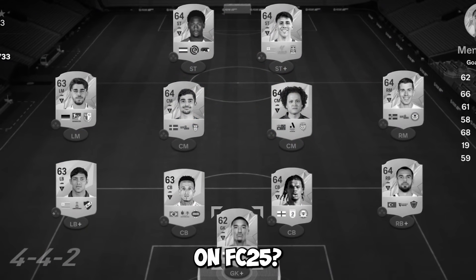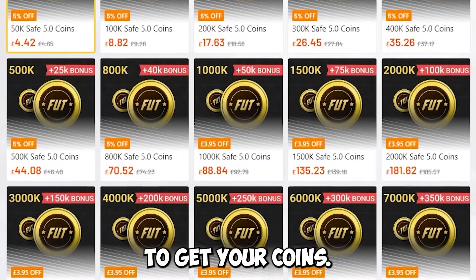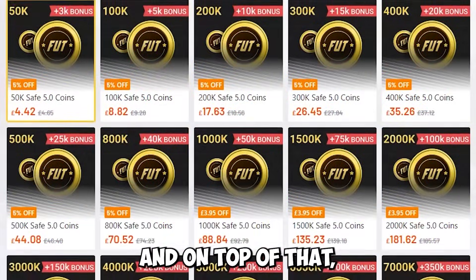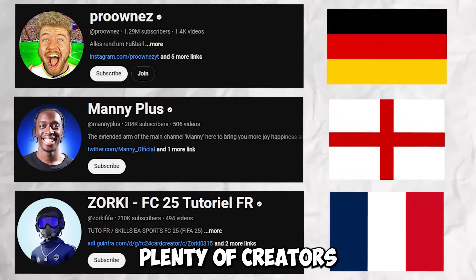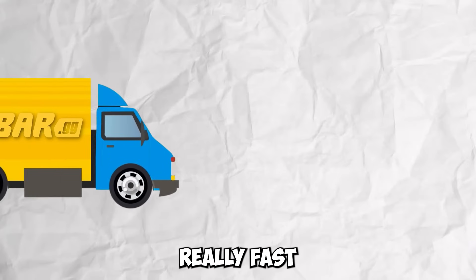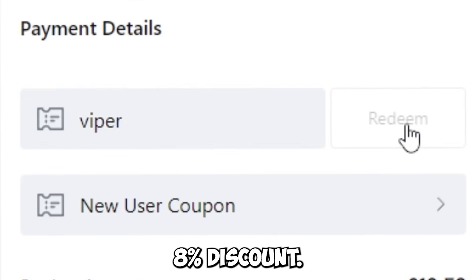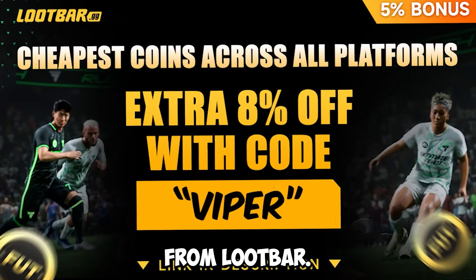Are you tired of having a terrible team on FC25? Well, today I have a solution for you. Welcome to Lootbar.gg, the cheapest place to get your coins. Not only are they 8% to 10% cheaper than other competitors, they're also a lot cheaper than FC points. On top of that, they give you 5% extra coins with every order. Plenty of creators are using Lootbar, and their reviews are excellent. They also offer a really fast delivery service, getting you your coins within 30 minutes. Make sure when you are buying your coins that you use code Viper at checkout to get an 8% discount - go to the pinned comment or description to get your coins from Lootbar.